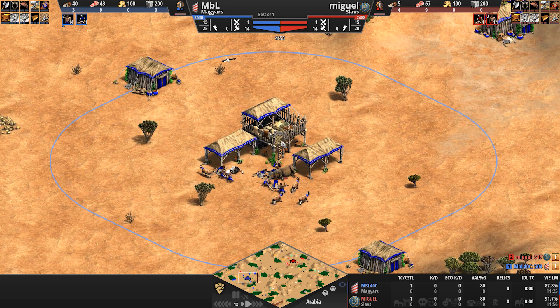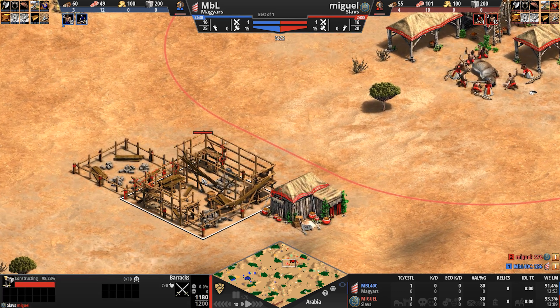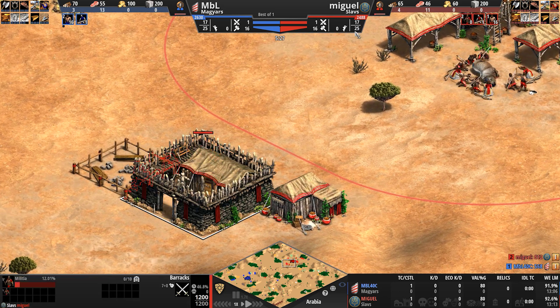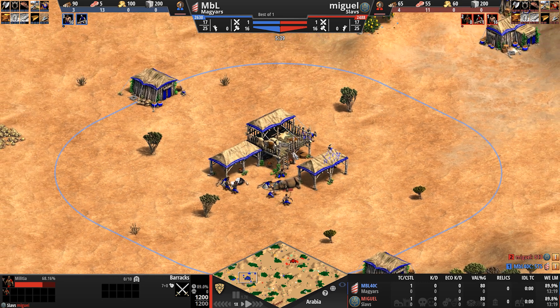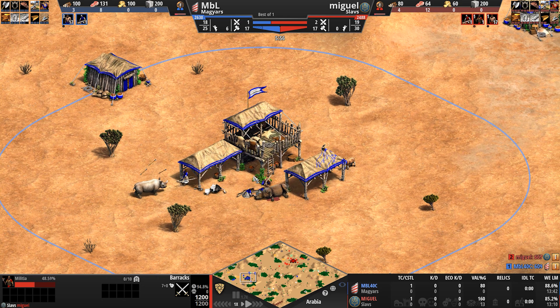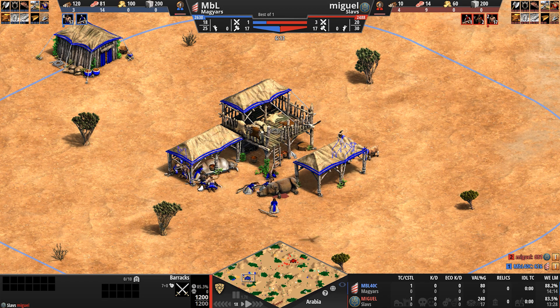Opposing him is MBL as the Magyars — a civilization built for speed. Their scout cavalry line costs 15% less from the beginning of the game. One of the best military upgrade features in the game: they get forging, iron casting, and blast furnace for free. So all the attack upgrades for their melee units are free. Not only does this save you the resources needed, but also the time — blast furnace alone takes 100 in-game seconds, which is a long time to research.